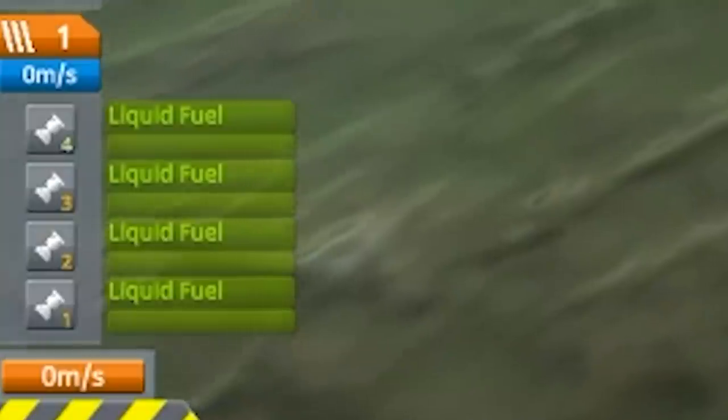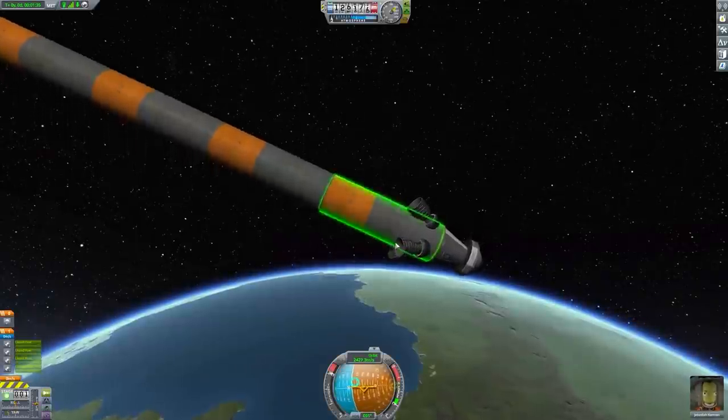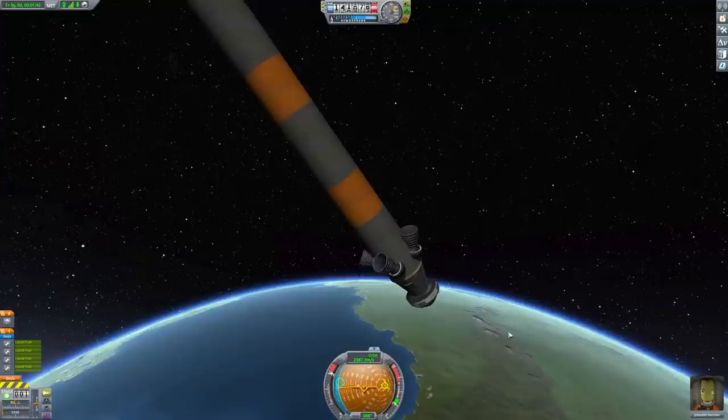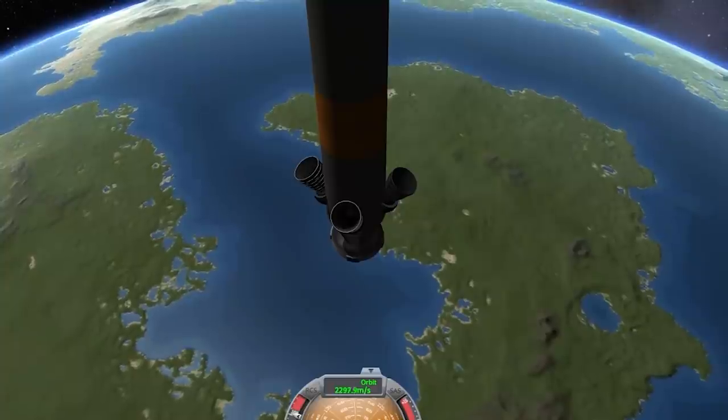We're in space and we're out of fuel. Sorry Jeb, I didn't really think this through. I'm going to point it down. The only way I can think to get Jeb back safely is to fire our decoupler straight down. Do I even have a decoupler?